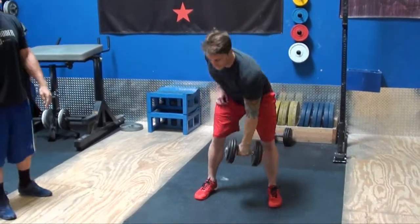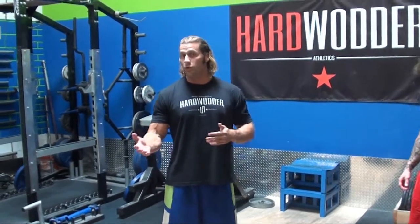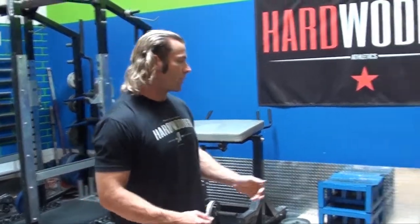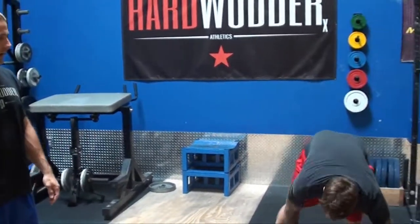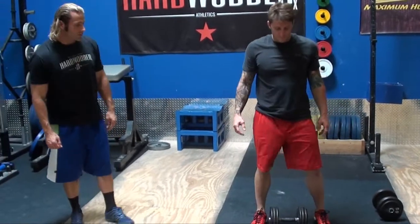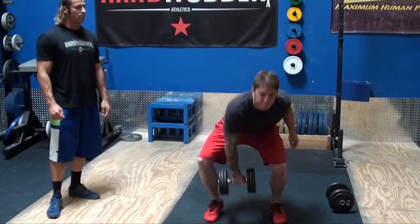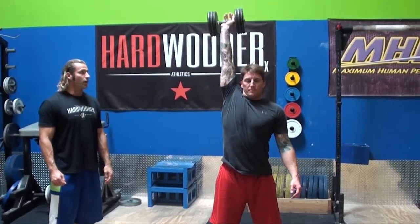Give them a down command, and then at two minutes you'll be able to attempt another weight. Whether you miss or you make the weight, you can go up or you can go down. So let's say two minutes have passed and our athlete chose to go up in weight — and now you can demonstrate a snatch. Good rep and down.